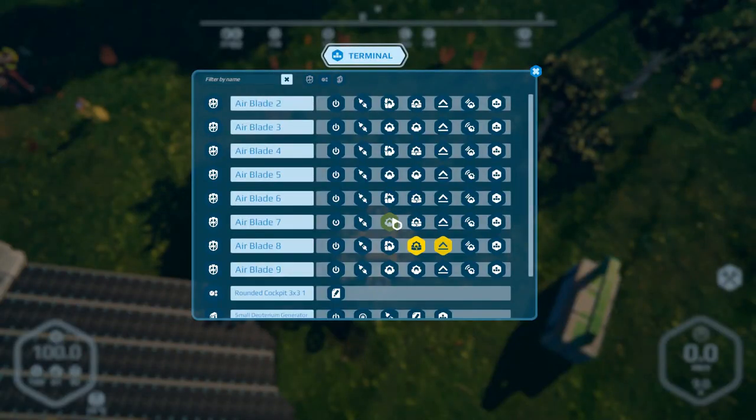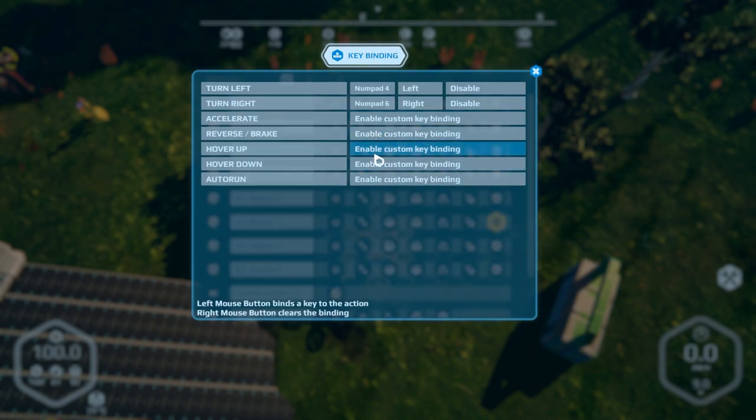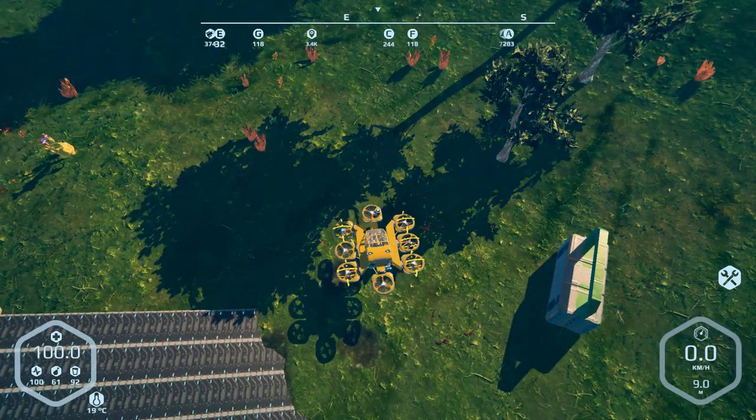We go back to key bindings, back to this one here because that's turned off. What I'm gonna do: when you push seven you roll counterclockwise, when you push nine you roll clockwise. So you want the right side to go up and the left side to go down. I know what I'm talking about, trust me. I'm gonna get the rest of this done and I'll be right back.